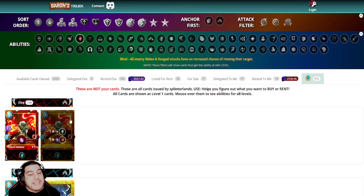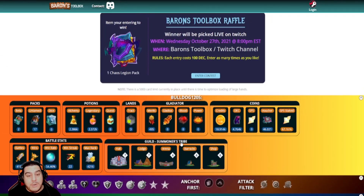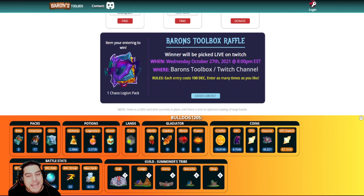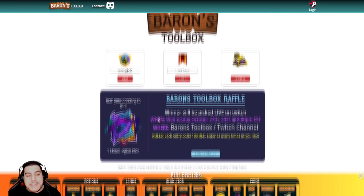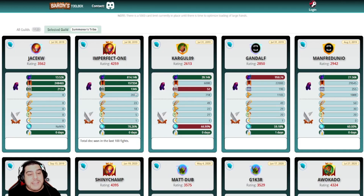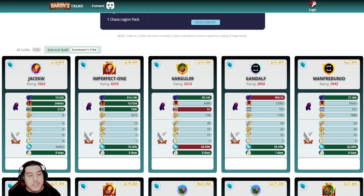Now let's explore what this tool has to offer for guild members and guild leaders, because I really think Baron's Toolbox shines here and this is going to make things infinitely easier for a lot of people. We can access guilds either from the player snapshot or by simply inputting the guild name above. Once we've done that, this page gives us a thorough understanding of the guild and its respective players — we can see everything such as when the player joined the guild, the amount of battles won, lost, and their win percentage rates.